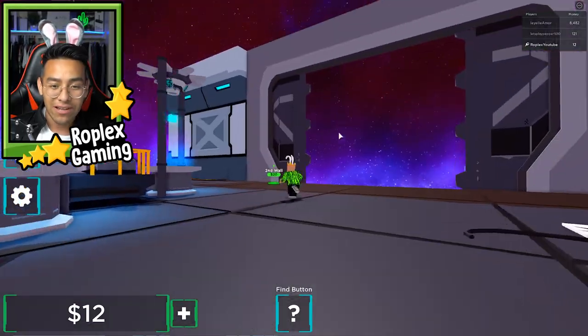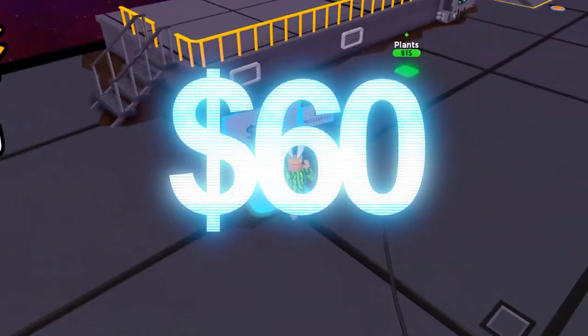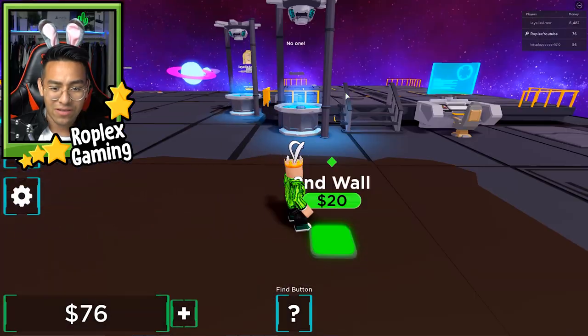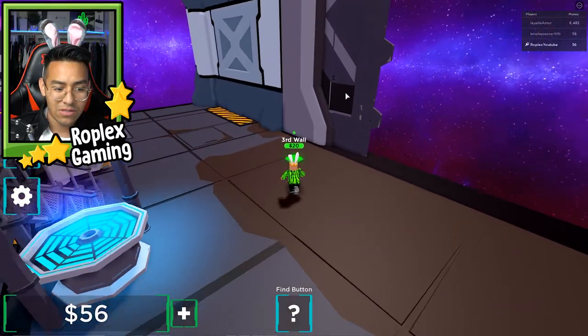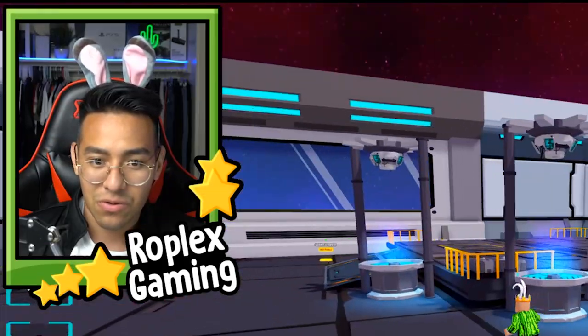Now the only thing I can upgrade is the second wall, and that costs 20 bucks. I have 60 bucks now — we are making money really fast. Where is the second wall going to go? It's just that one panel. Let's do the third wall and then the fourth wall. There we go — 25 bucks spent. We are now enclosed in this small little area.